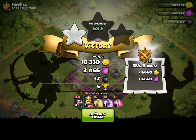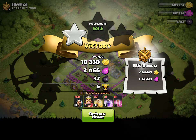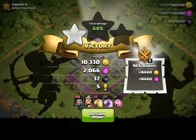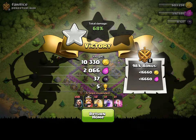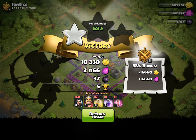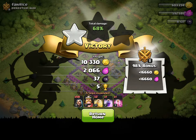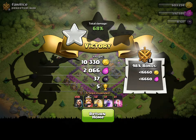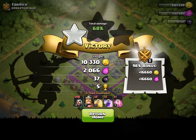I would probably say this isn't a good strategy for attack. 50 wizards didn't do as much damage as I hoped — barely got me any loot, and they get easily hurt, even though I had spells and the king with them. They're still pretty good though. Maybe with a few healers they do better. But luckily, I got this.